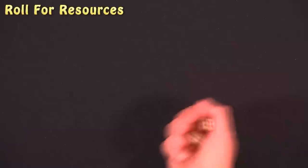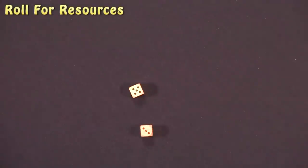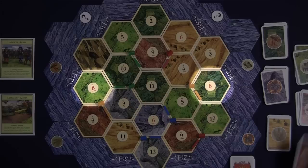On a player's turn, the following actions are performed. The dice are rolled and resources are distributed to any player whose settlement or city borders the land with a corresponding number token. Each bordering settlement grants the corresponding player a single resource card of the type produced by the land tile, while a bordering city grants two resources.